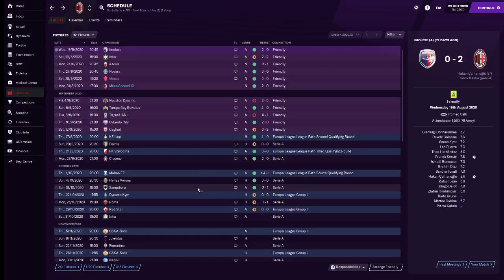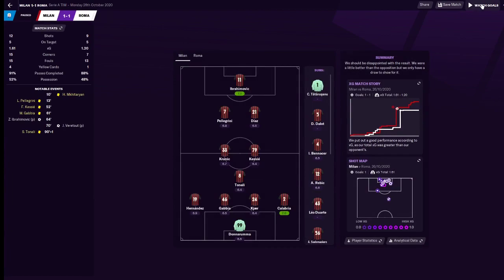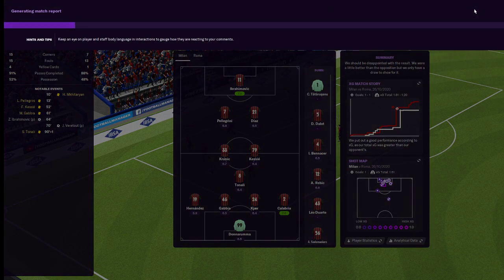In the other results, we did have a draw against Kiev and a draw versus Red Star. There were two penalties in the Roma-Milan match - the game was decided by who could score the penalty, and both teams scored theirs, so I can't really complain.